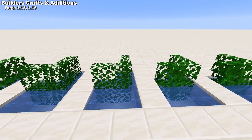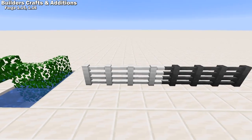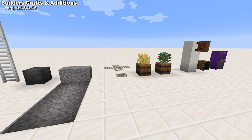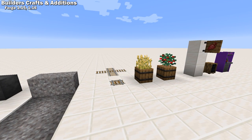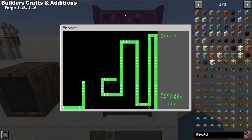There are hedges that work like fences, a couple of very nice looking iron fences, a self-supporting iron ladder, a gravel path block, a wooden shop sign, a cross rail, barrel planters that you can grow crops in, and my personal favorite — an arcade game of snake that actually works.